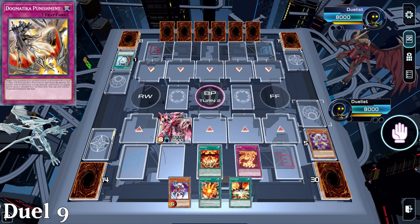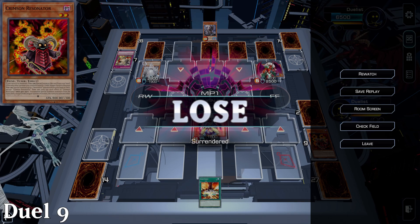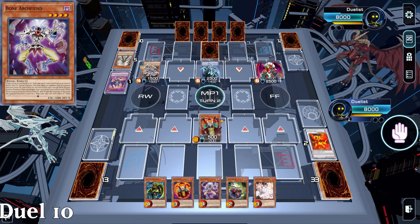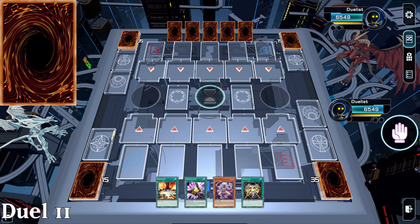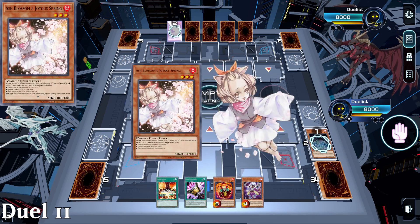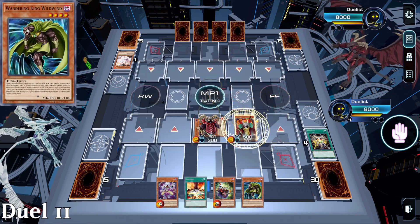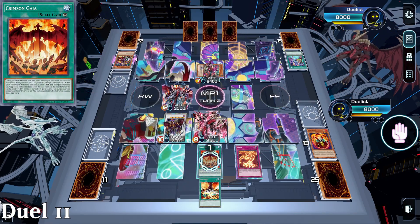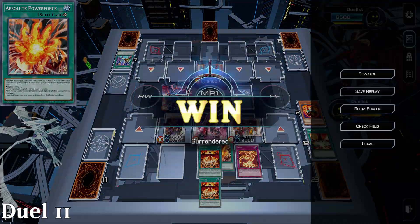Duel 9 is Labyrinth again. We go first but get Evenly Matched, and they set 4. We can't really do much about this. Duel 10 marks our fifth loss in a row, with an opponent who has just enough in hand to stop us — Dogmatica is still a good deck, with Punishment just taking us out. Duel 11 is our redemption arc. The opponent is playing a Psychic Punk Pride deck somehow. We play through the Ash Blossom and end with King Calamity, Hot Red Dragon Archfiend Bane, and Scarred Dragon Archfiend with Crimson Gaia and Red Zone. We just tear them to pieces.